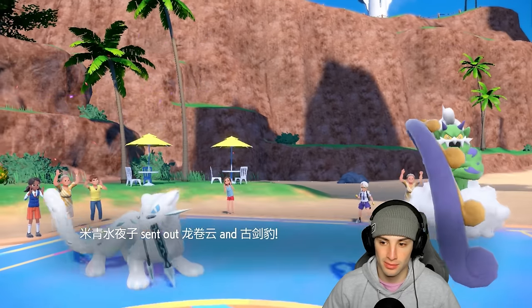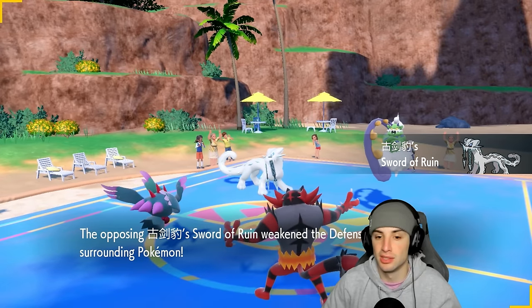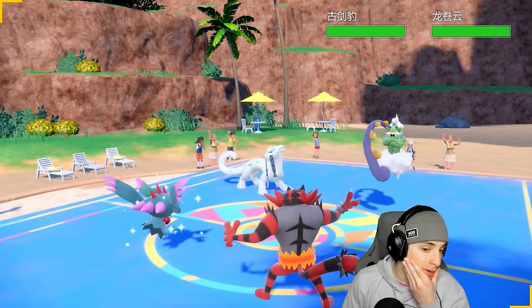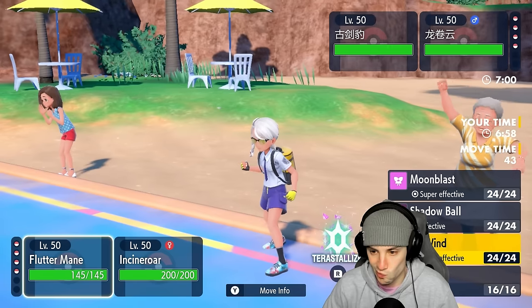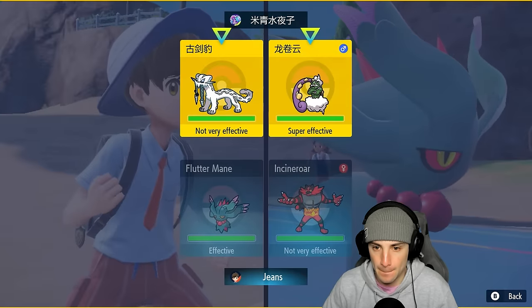Most likely I'm gonna Parting Shot over Fake Out because I believe they're gonna lead Calyrex and Tornadus. Instead of hoping they don't have Clear Amulet, I can Parting Shot. And he ends up leading Shen Pao — show me you're not Clear Amulet. We got off a nice Intimidate — nuclear amulet confirmed, let's go! Big time. So from here, I'm going to activate Booster Energy. I'm a little scared of the Shen Pao — do I go for Icy Wind to slow it down?